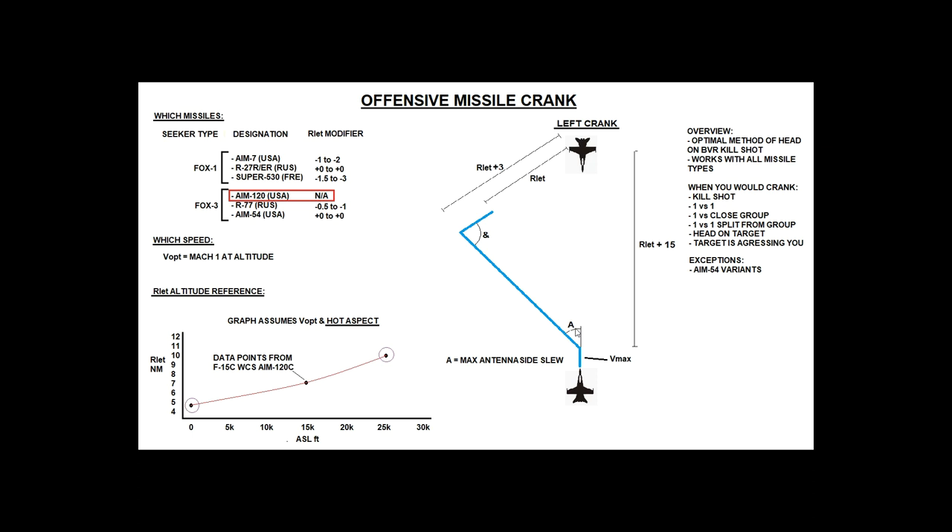Angle A is relevant to your jet — it's the maximum sideways slew angle of your radar antenna. This is different for all aircraft, so you have to memorize it for your platform. In the F-18 it's 70 degrees left and right, so A equals 70. In the F-14 it's 65 degrees, in the F-15 it's around 60-70 degrees. You just have to know your plane.